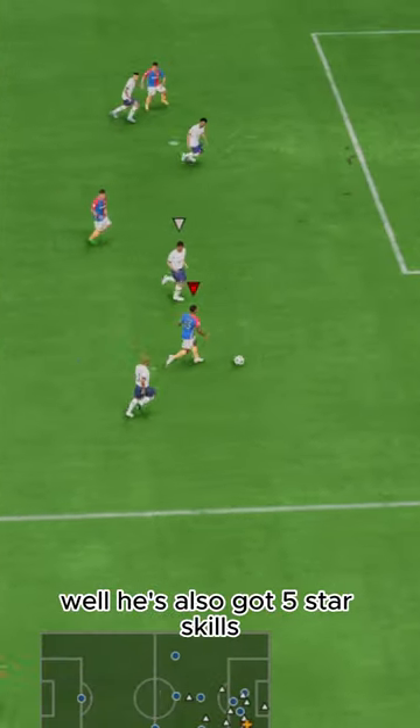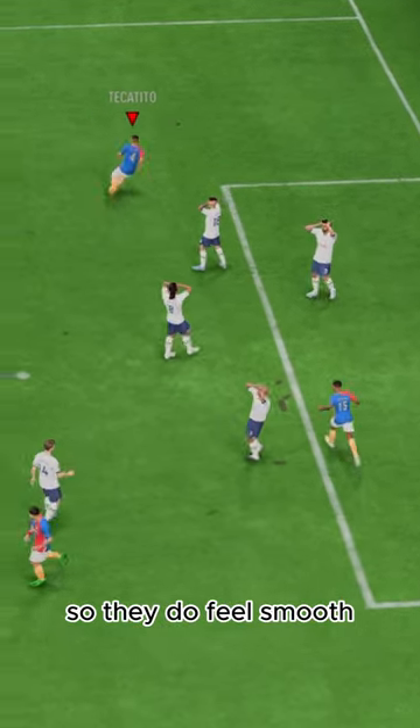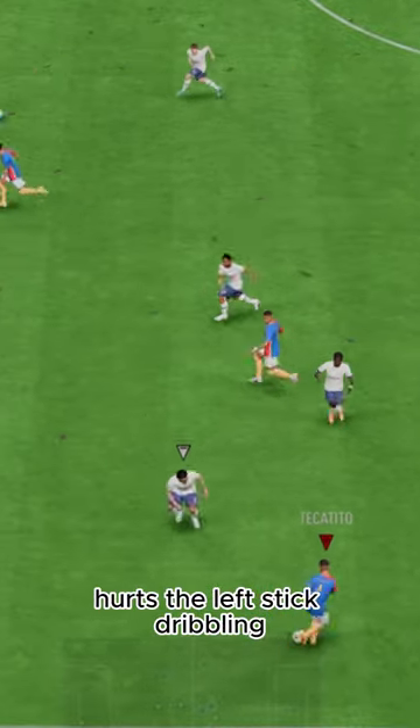His dribbling — he's got five-star skills and great agility and balance, so they do feel smooth. However, his average body type hurts the left stick dribbling.